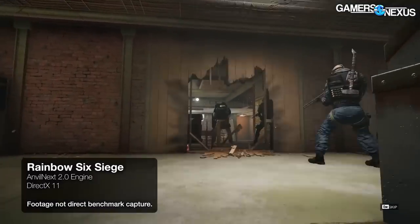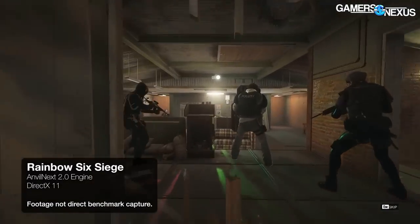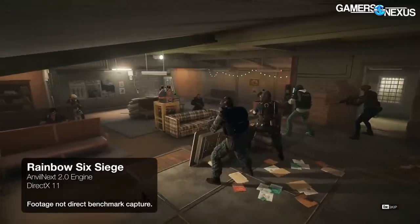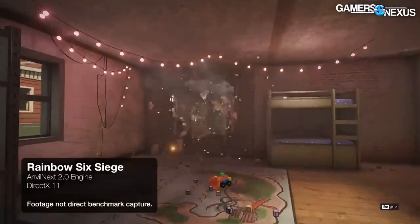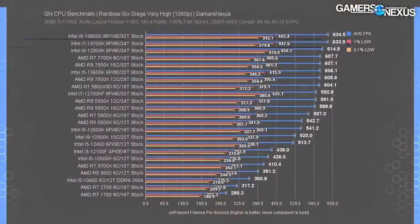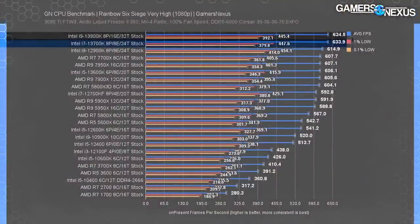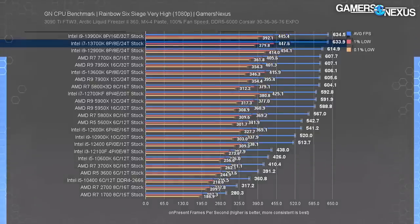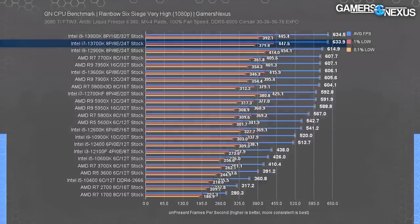Now for Rainbow Six Siege, which has basically become the world's leading coil whine benchmark. Companies would pay a lot of money for specialized tools that can reliably generate coil whine, and here we have Rainbow Six, which you can just buy for relatively low cost and generate as much coil whine as you want. The 13700K is at the very top of the chart and it's tied with the 13900K, indicating that we finally managed to move the bottleneck off the CPU at about 635 FPS average. We're getting to a point where we're actually going to need a new metric: the kilofps — 0.6 kilofps. We'll need to test with a stronger GPU to determine whether it's the GPU or the engine that's holding us back at the ultra-high end.